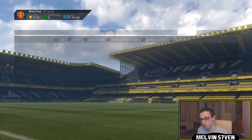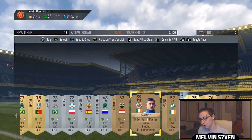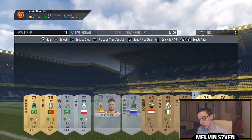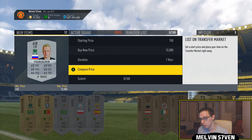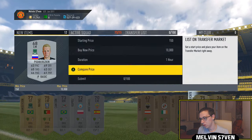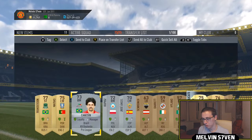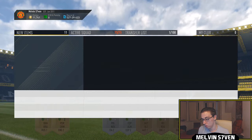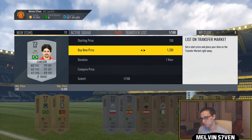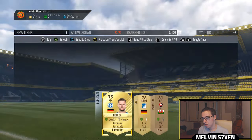These packs are probably the worst on offer. We actually do get a rare gold. I thought we did get a couple of players that might be useful — the Russian League One player, actually, he might be a bit useful. It looks like he sells for about 1,000, so we'll list him around that. I think this Belgian Pro League player probably goes for a lot as well — about 1,000 as well. We'll list him for 1,200.